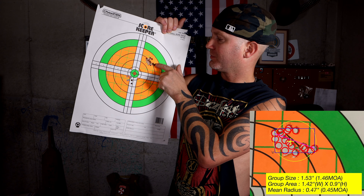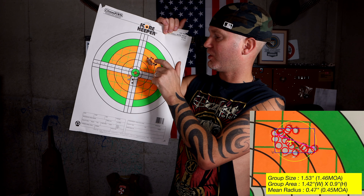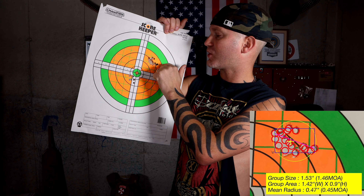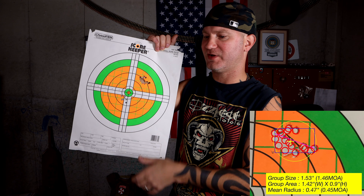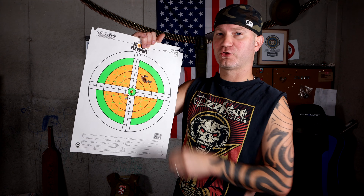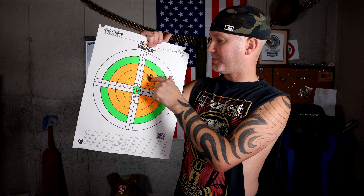The shots pretty much patterned right there. So I know I can either increase my charge a little bit so the velocity starts right where they're grouping, or I have to drop it down because I'm right on the edge of an accuracy node, and as my barrel temp increases I get a little bit higher velocity and it changes my point of aim. I can go up in my charge or I can go down. I'm going to go down first and see how that works out.